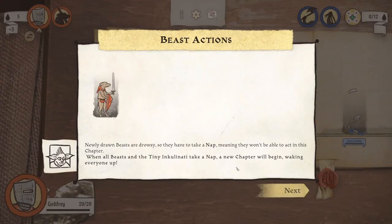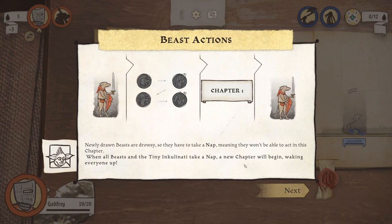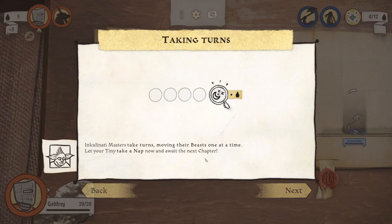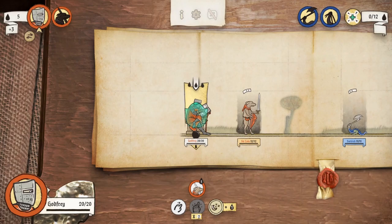But can you pet the dog though? Newly drawn beasts are drowsy, so they have to take a nap — summoning sickness, basically. Inkulinati masters take turns, moving their beasts one at a time. Let your tiny take a nap now and await the next chapter.